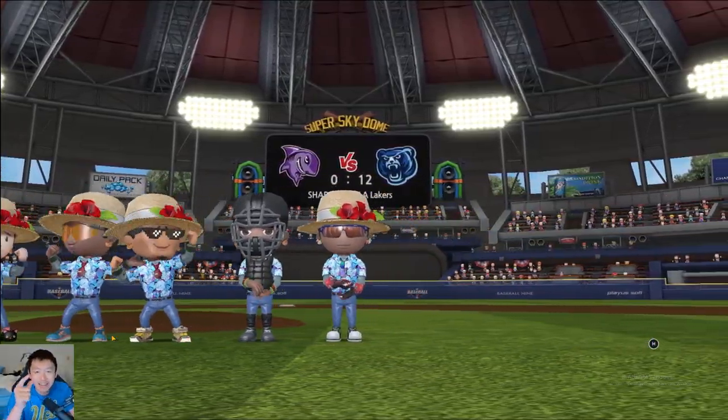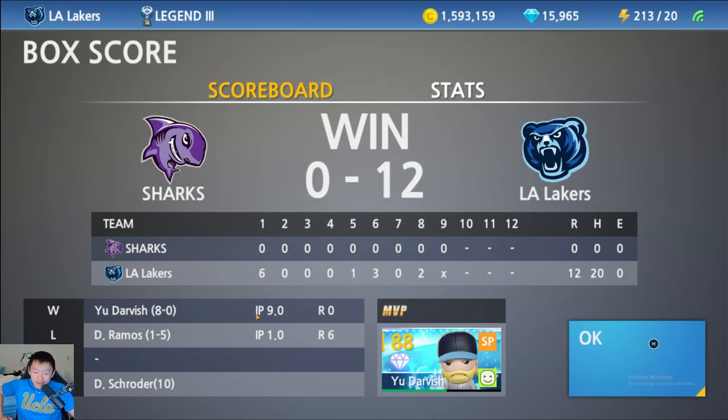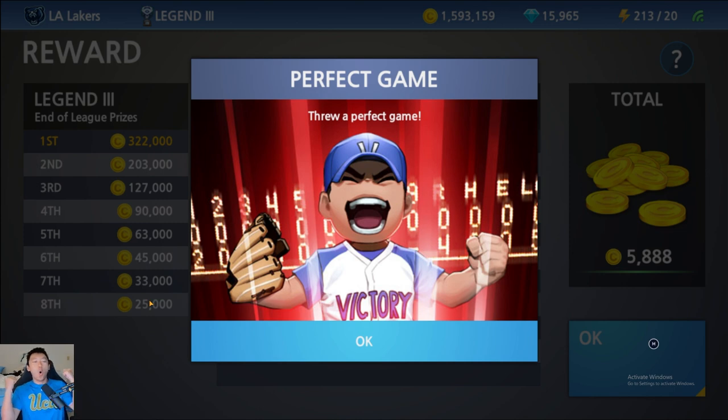Lakers 12-0, and if I've been keeping track, folks, that's a perfect game. I think we just threw a perfect game! MVP Darvish — nine innings, no runs, no hits, no walks. That's a perfect game on a Challenge Tuesday with the Vulcan changeup. It's officially approved after just one game. We couldn't get it done with the rising fastball. He goes the distance — 16 strikeouts is the final stat line, 76 pitches thrown, 70 for strikes, 1.04 ERA. We get the perfect game. Let's go!